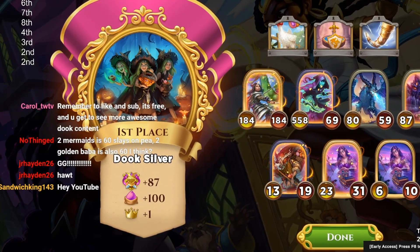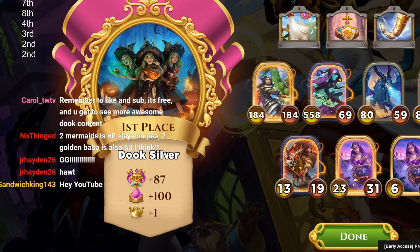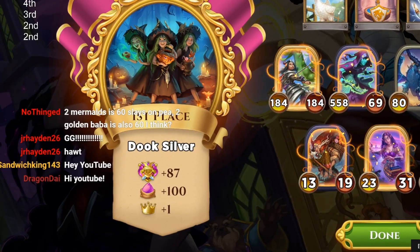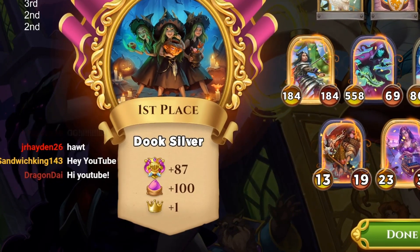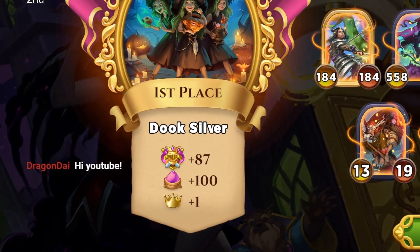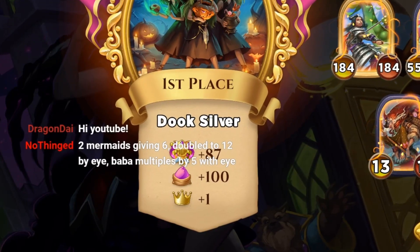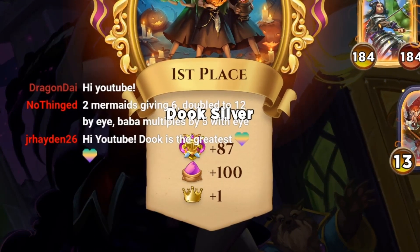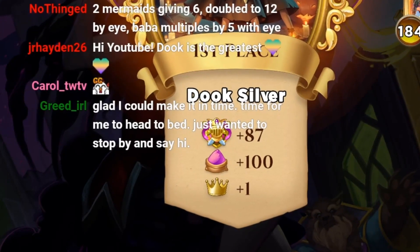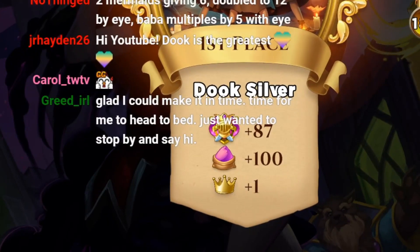We zoom in on chat as they remind you to like and subscribe — shout out to Carol for the plug. Twitch chat says hi: Carol says like and sub, Sandwich King says hello, Dragon Dragon Die says hello. If you want to say hello to these lovely people in Twitch chat, you can follow my Twitch — it'll be in the description and pinned comment. Please like, subscribe, comment, do all the fun stuff that helps the algorithm. I hope you all have a great rest of your day and I'll see you tomorrow.